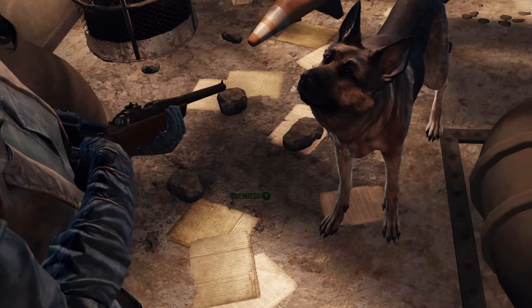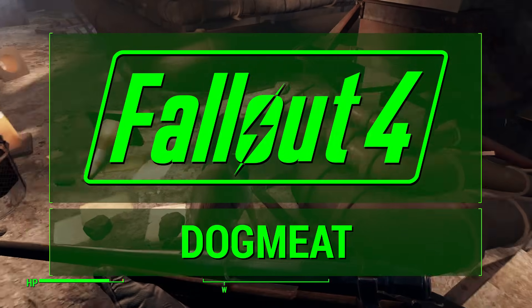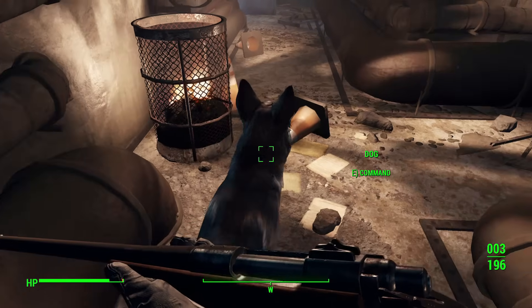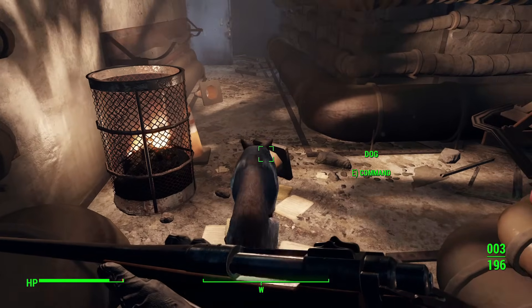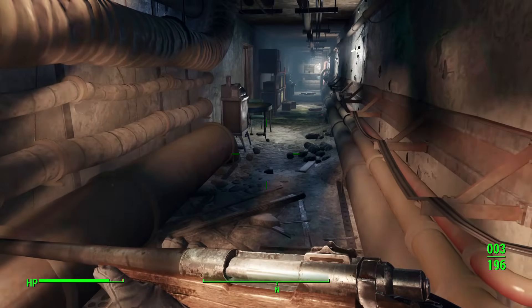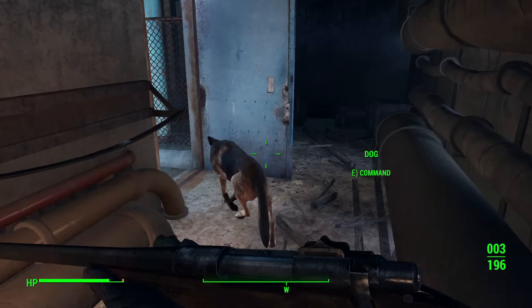Today I'm sharing my companion guide for Dogmeat, who is found very early in the game and can be one of the most — if not the most — powerful companions to have with you. In this video we'll discuss how to get Dogmeat, what his stats are, how his affinity works, and how to obtain his companion-related perk.